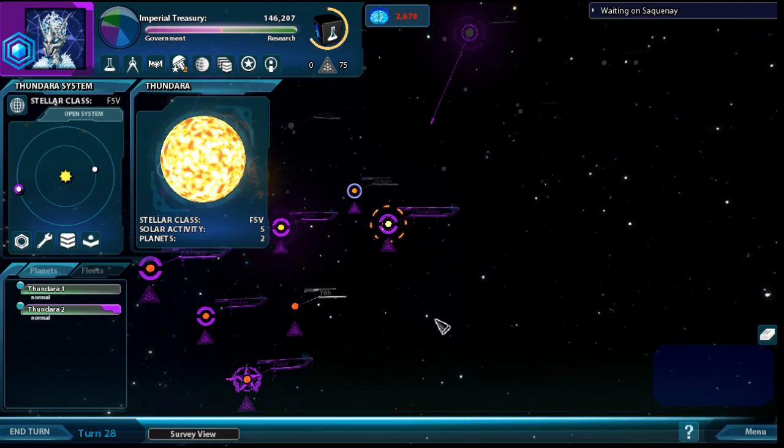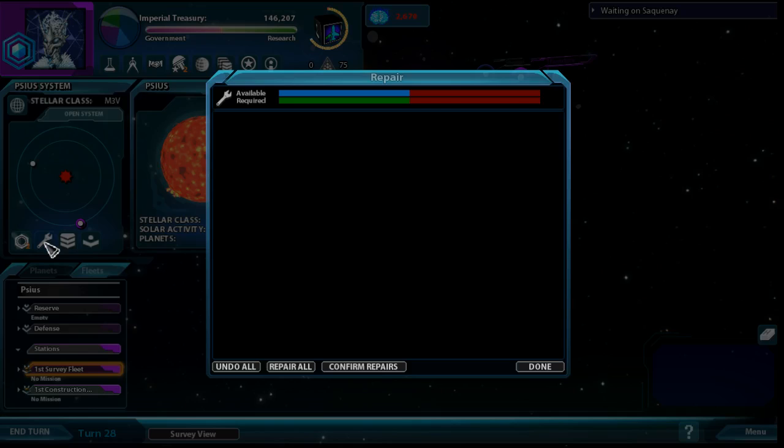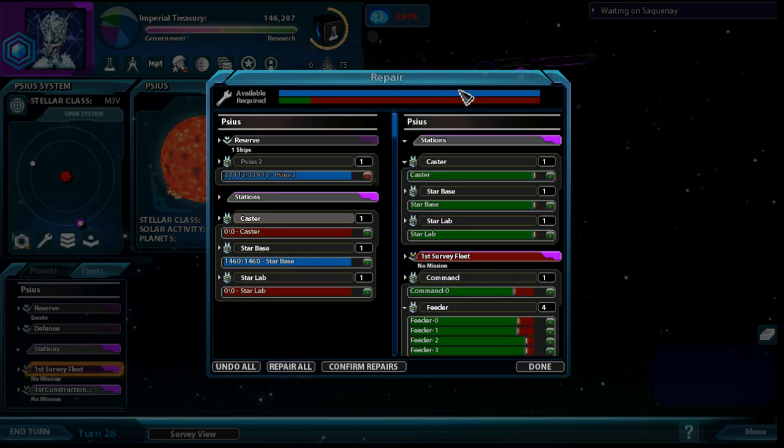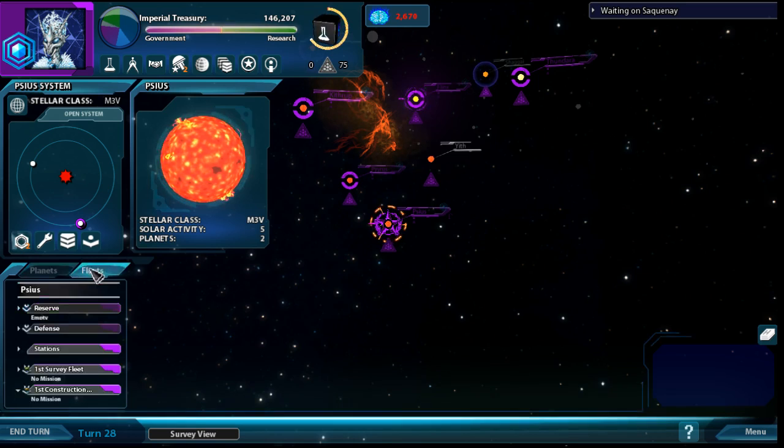Survey, new admirals — nothing much has happened in the meantime. There's actually nothing to do here, so we're going to repair. At the homeworld, the available repairs totally eclipses the amount we need. If you didn't have enough and had to prioritize, you can select how much repairing to do to each individual ship. We're just going to click repair all, confirm repairs. In the last version this wasn't updating to the right color, but it looks like that's fixed.